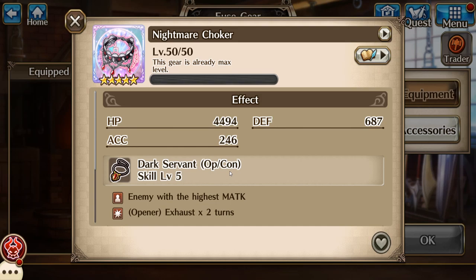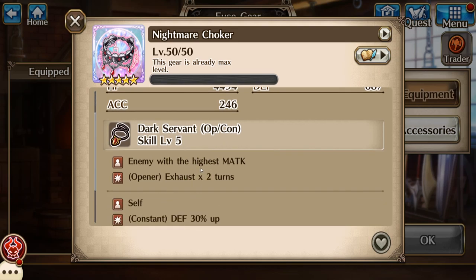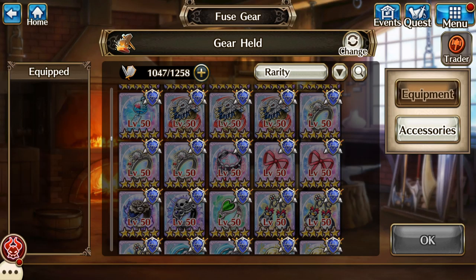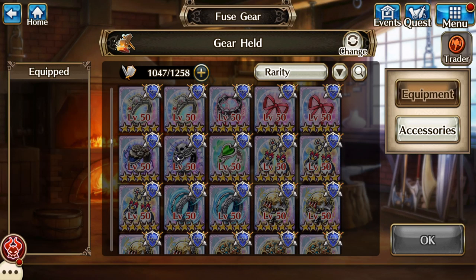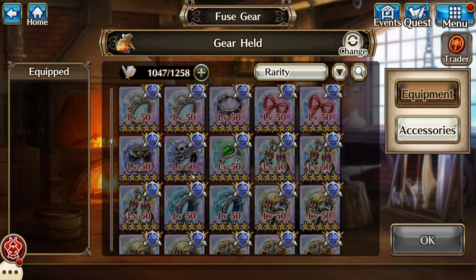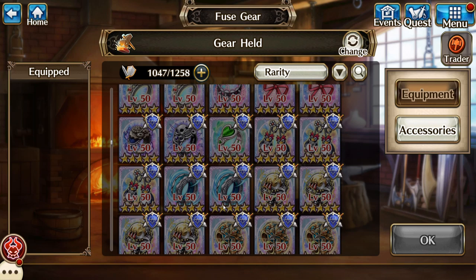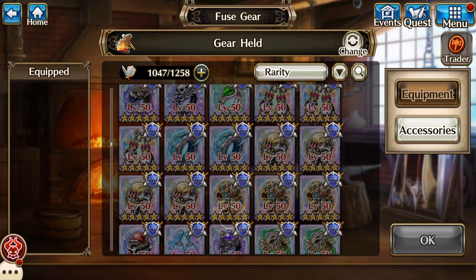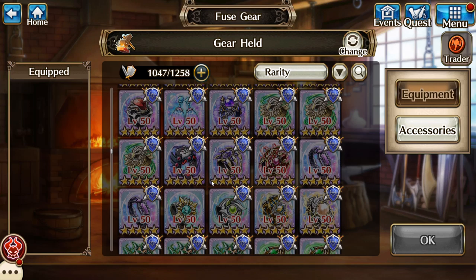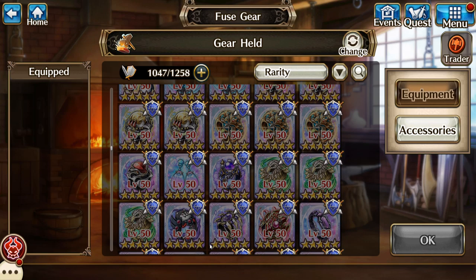Here's a cool item that you might have missed, that I don't think many people use anymore. Now I'm stupid for this — don't make five-stars of these Assassin Rings. Don't be an idiot like me. Make a bunch of four-star ones — make four four-star. And the same thing with the Beast Killer Rings.